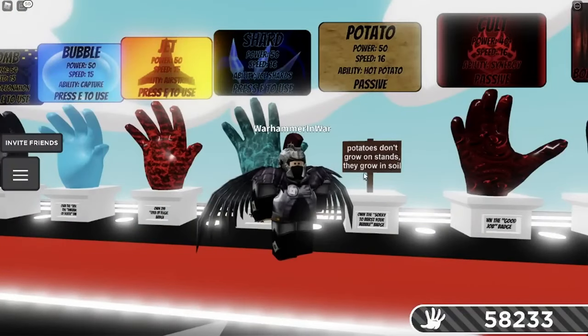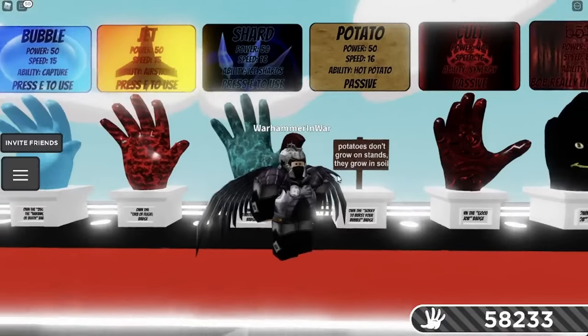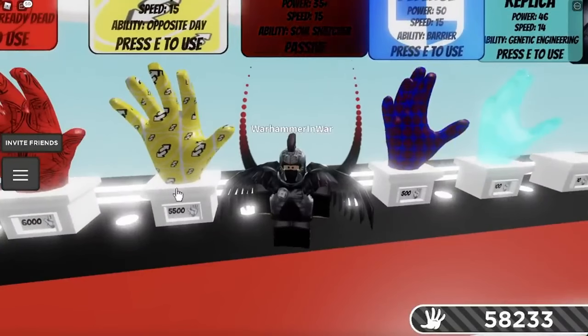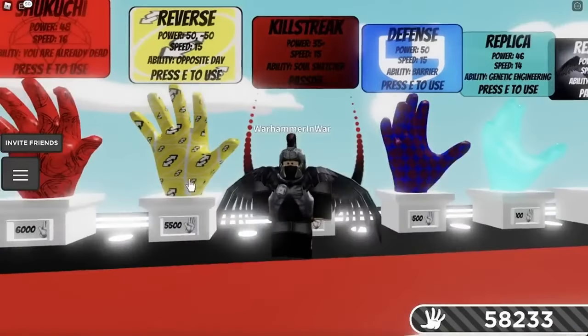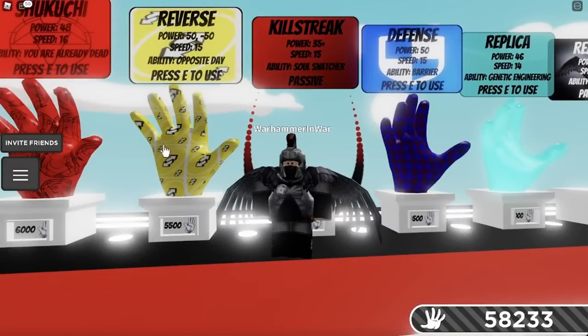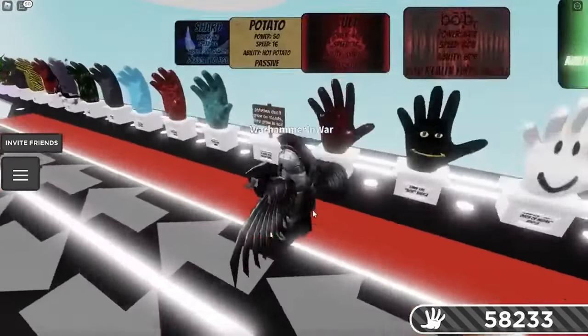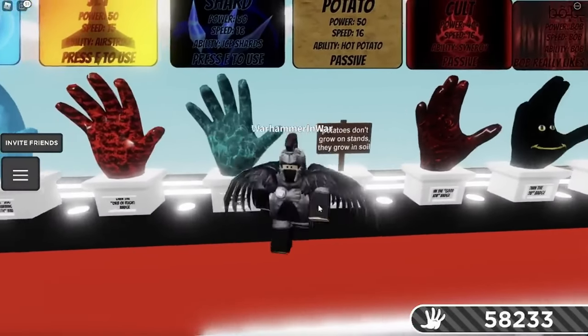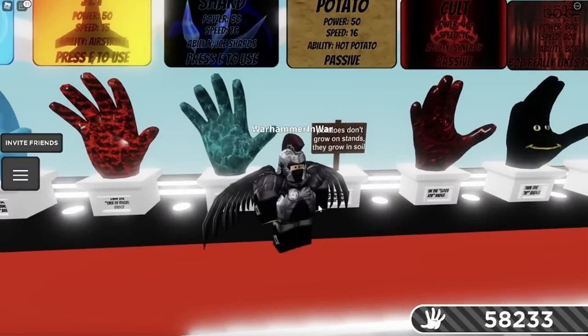The Potato Glove has a slap requirement of 5,500 slaps because you need to use the Reverse Glove to get it. Basically, you're going to use the Uno Reverse Glove ability, run into a bubble, and then the bubble user gets bubbled instead and you get the badge. I would demonstrate it but I don't run into bubble users that often, so it's kind of difficult to show off.